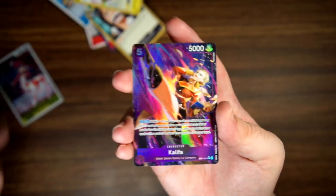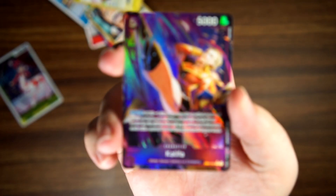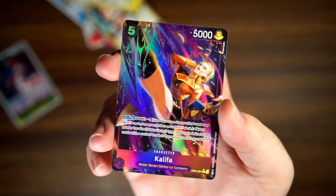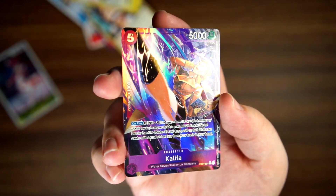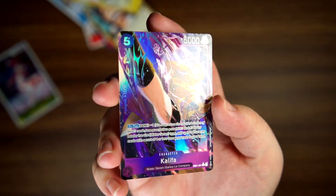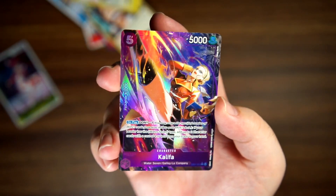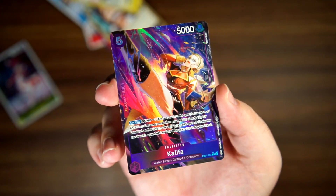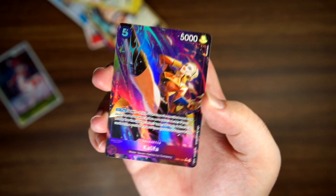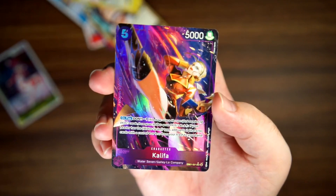Here's our Flampe and we have Alternate Art Khalifa. This is a really cool card — really colorful, I like the dark background. You can kind of see some pattern from the top right. Really cool action shot. I think this is the second time Khalifa has had an alternate art — first one was in OP04. Cool action shot, notably not of Cipher Pol, but while she's still part of the Galley-La company. A nice hit.